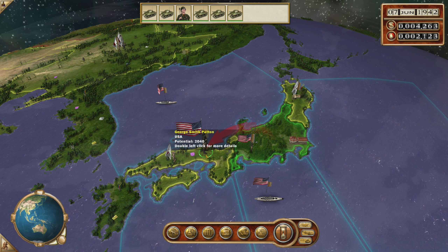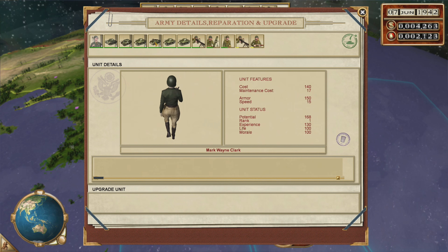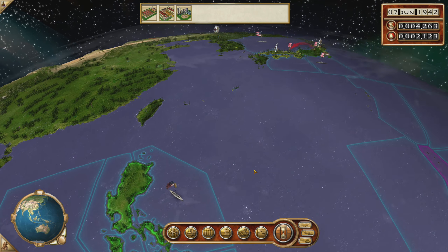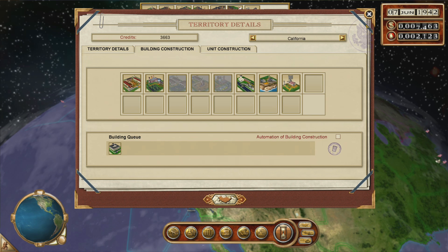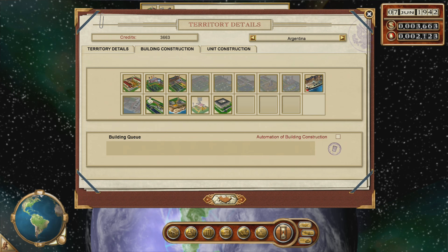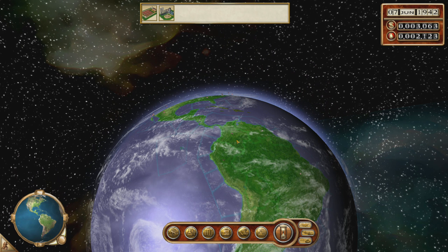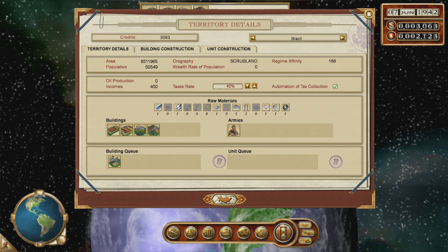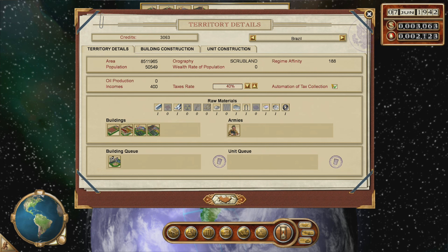We have a bunch of tanks here and we should have enough for defense. We can establish a tank army here to invade the south island — I don't think Japan is going to produce a whole bunch of stuff. We have George Smith Patton and Mark Wayne Clark, who looks like Patton's twin brother. Do we want to do anything else? Let's get another intelligence headquarters. I don't really care for using spies all that much — it just seems to be fiddly and not terribly necessary. Do we already have a research center here? Maybe.